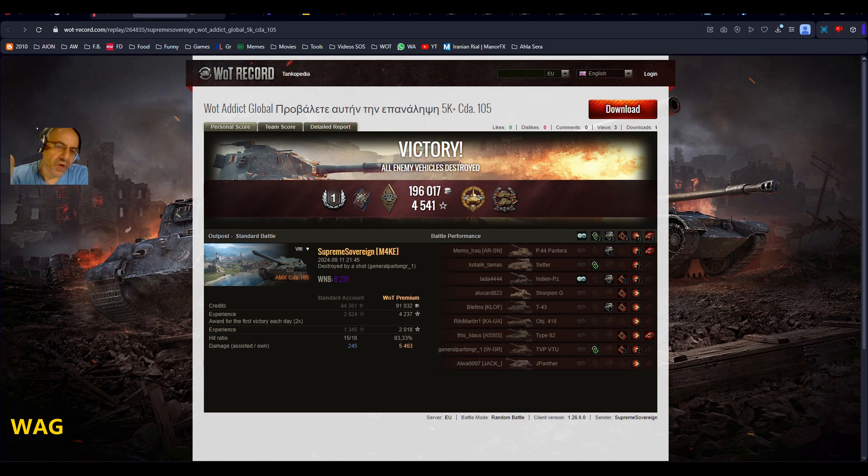Before this replay's stats, I want to ask you guys a question — can you be a little observant in the next one and a half minutes? It's a mental exercise, a brain exercise. Let's see — Supreme Sovereign: First Reaper, Bruiser — he bruised the living crap out of them — High Caliber, Confederate. He did 5,463 damage, two kills.